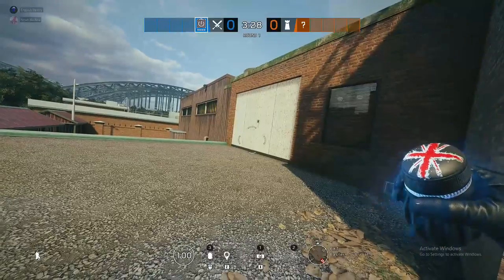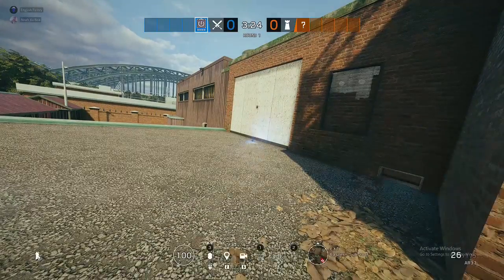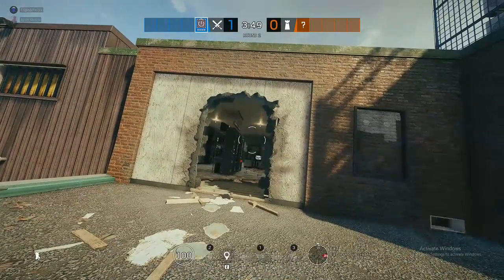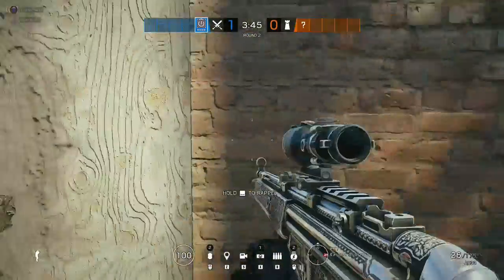Another note when using the EMP grenades is that there's a 3-second detonation timer, and you cannot cook the EMPs to make them detonate faster. Also keep in mind that the EMP is a throwable, meaning ADS's will zap them if it has a line of sight on them. This goes for Wamai's as well.